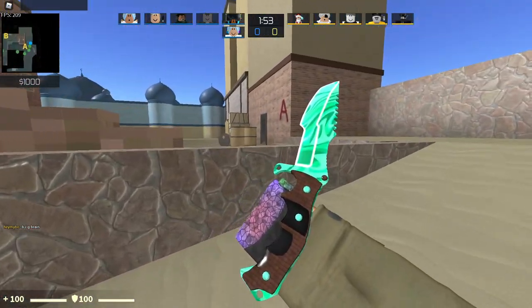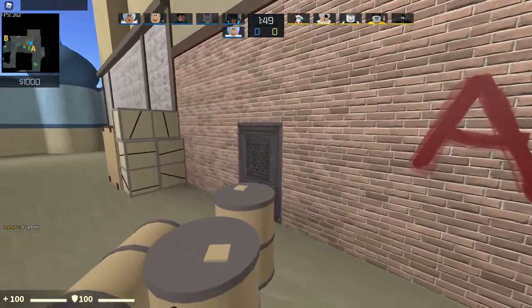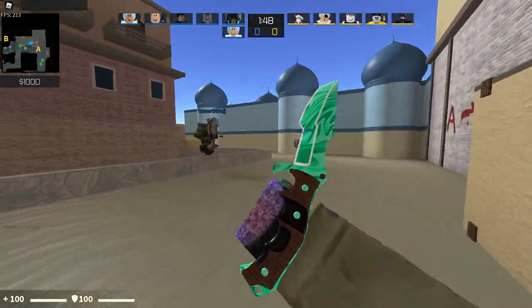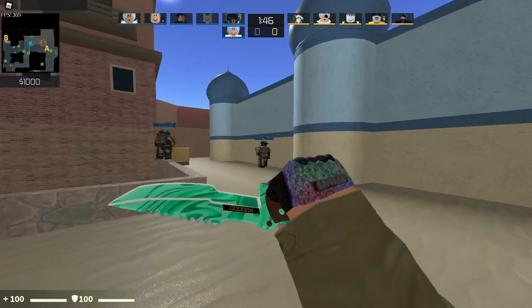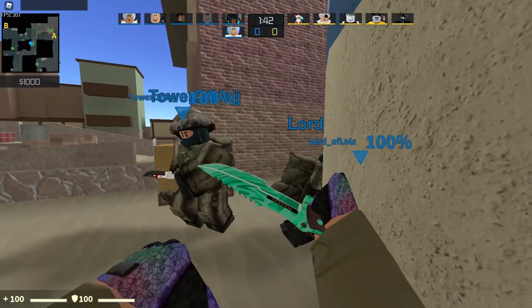The Huntsman Aurora - this thing is not in trading at all. In my opinion, it's one of the best looking items in the game. It's beautiful, and it looks like nothing else from any of the other cases. It's very unique, I love it.